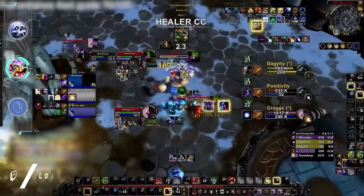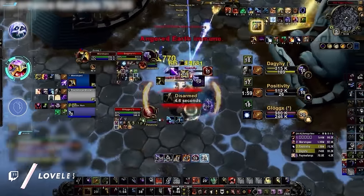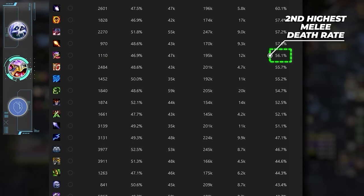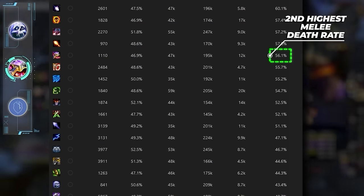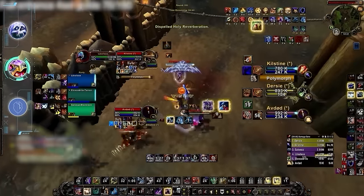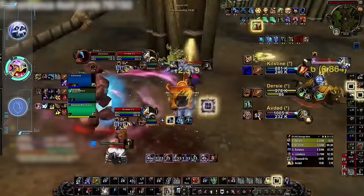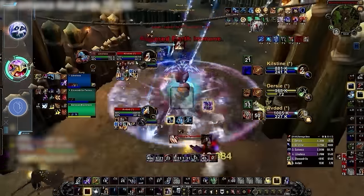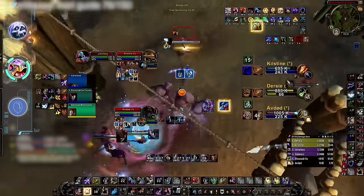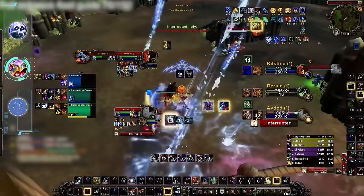The last remaining spec on the C tier is Enhancement Shaman. Enhance has the second highest death rate in solo shuffle, meaning there is a high chance it will be targeted all game. This added pressure can be difficult to deal with, especially considering Shamans really don't offer much outside of damage. With limited CC options, it's difficult to carry most lobbies, especially while lacking high impact utility. Universally, Shamans really aren't expected to do well in solo shuffle, but at least they aren't the worst melee.